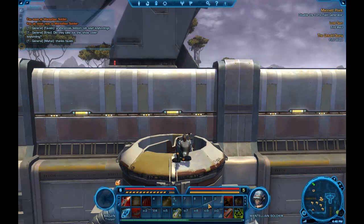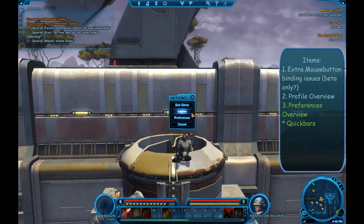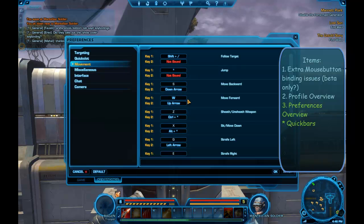By default you don't have both of these bars — you usually only have the one. When you get in here you can set it up. Let's go to the preference panels and go through the action bars first, because that's where the Nostromo really comes in.